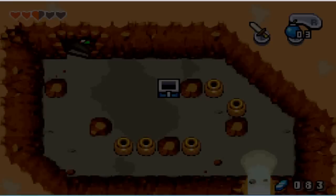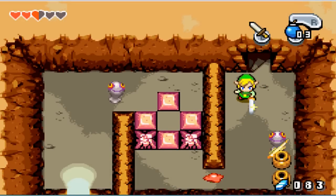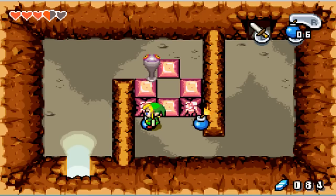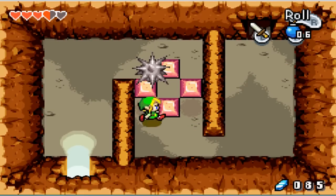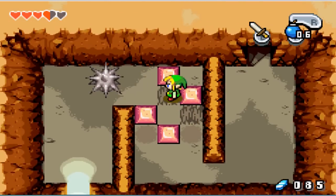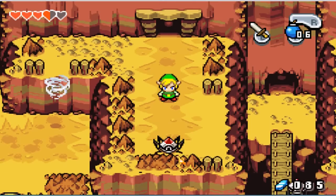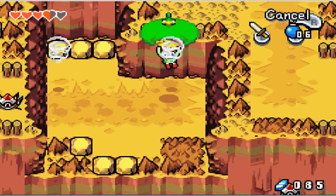Let's just get rid of these pots — we got some leaves. Go up here and these enemies — we can bomb them to stun them or just beat them like that. But if you try to hit them they'll usually pull up a spike shield, which means you can't hit them. So the best way to beat them is using the spin attack, which will stun them and then you can slash them. You can use bombs as well but I don't like wasting them, because you do need them to climb Mt. Crenel.